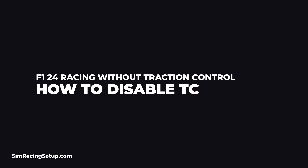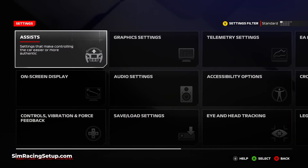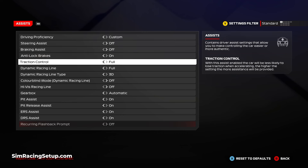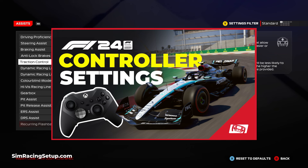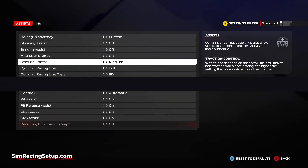First things first, we need to disable traction control. You can do that in the assists menu within the settings — simply scroll down to the traction control assist and set it to off. There is also a medium setting if you're struggling to make the jump directly from on to off, which can be helpful especially if you're racing with a controller. I'd also recommend checking out our controller settings video, as that will make driving with traction control off even easier — I'll leave a link in the description below.